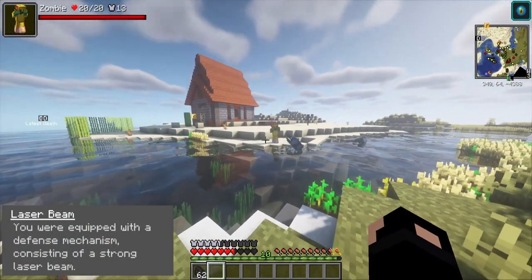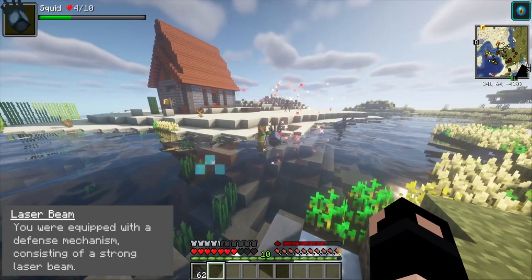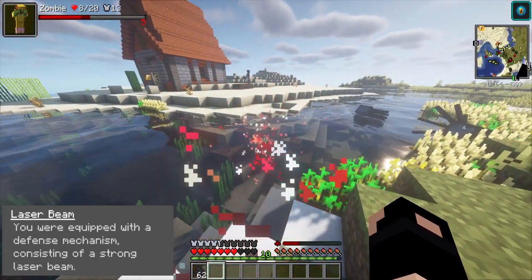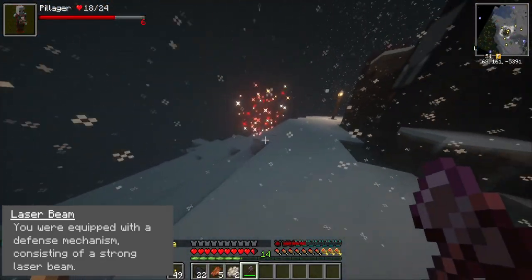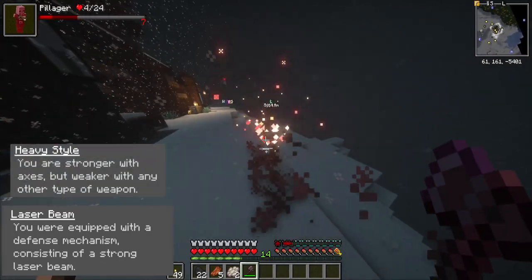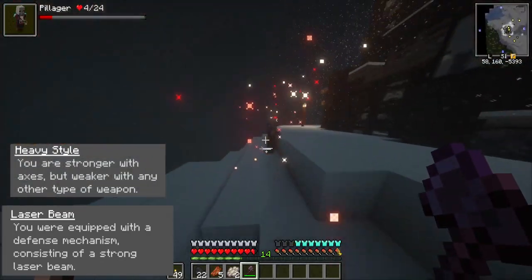Laser Beam — contrary to popular belief, no, I cannot shoot a laser out of my body. However, this origin can, and it does a really decent amount of damage. It's a pretty great way to harass enemies from range, especially given the weakness with weapons besides axes.